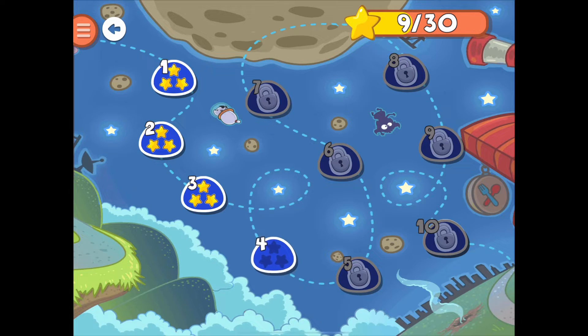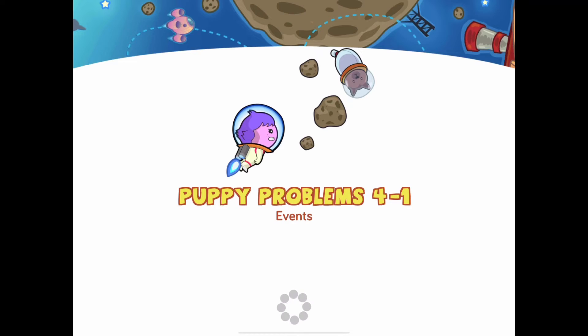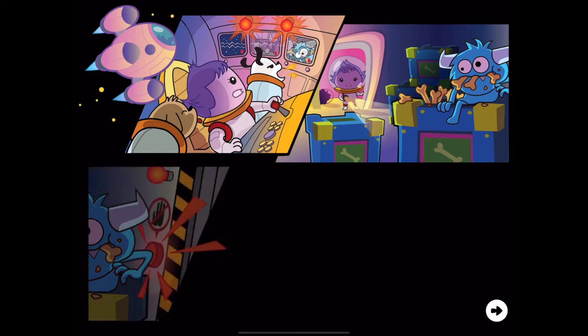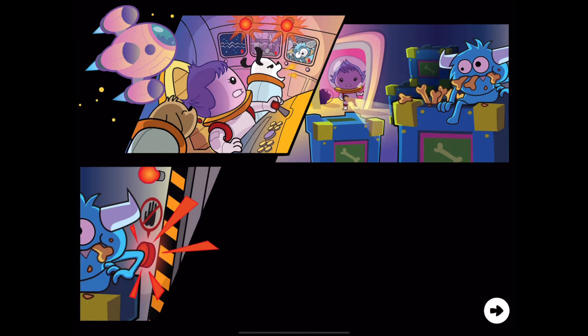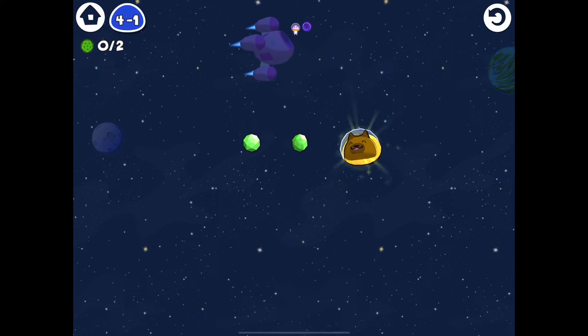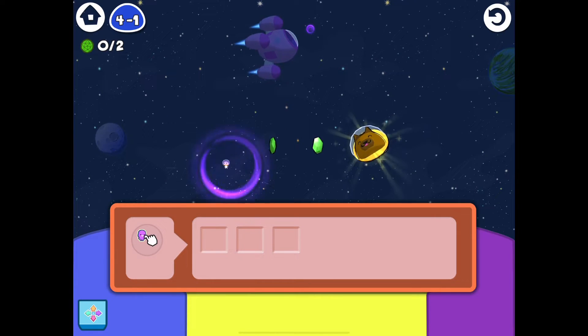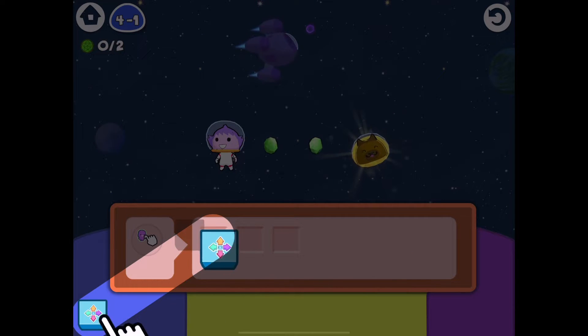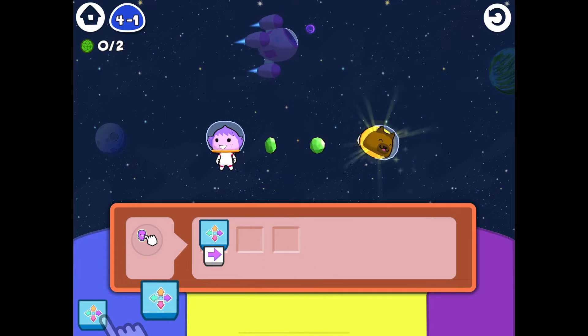We're gonna start at level one within level four. It's like level four chapter one. Oh my gosh, we're flying to space! What's Glitch doing? He pressed the button — that can't be good. The puppy and everything flew out into outer space!